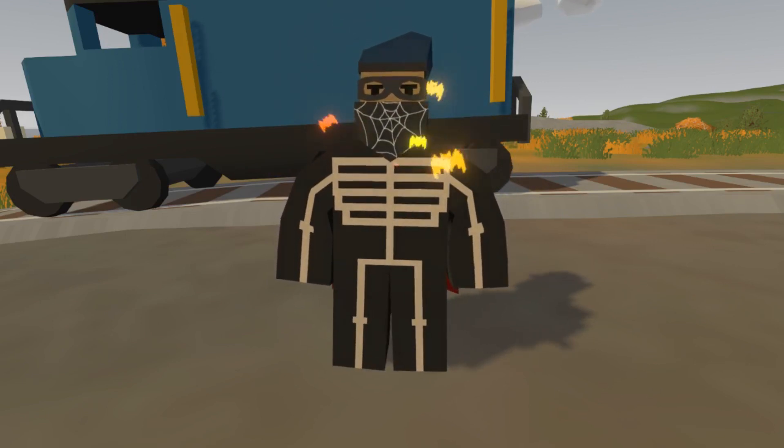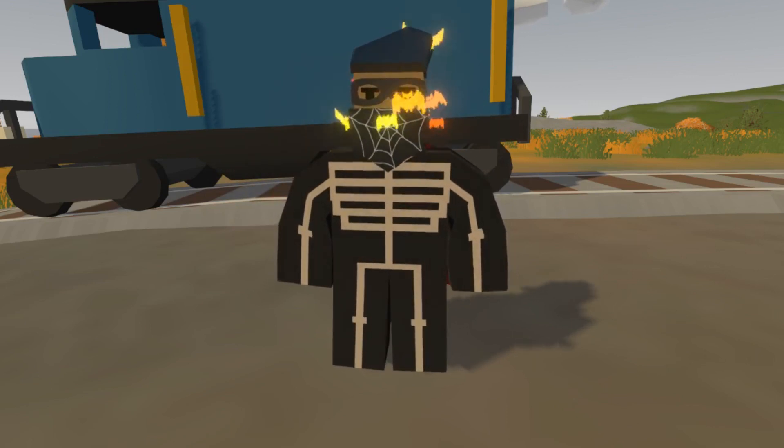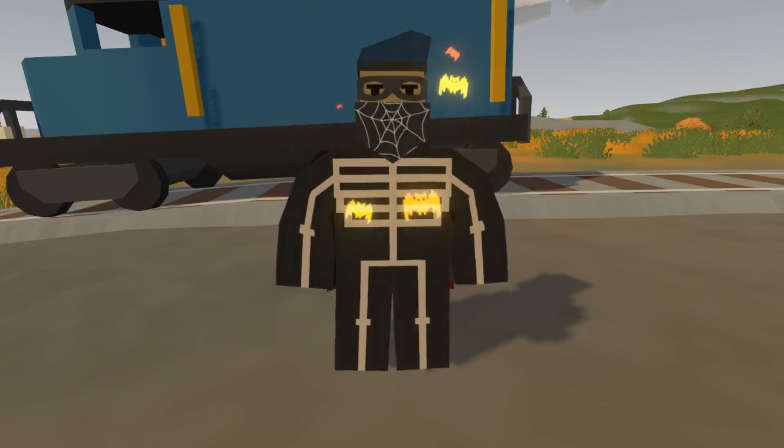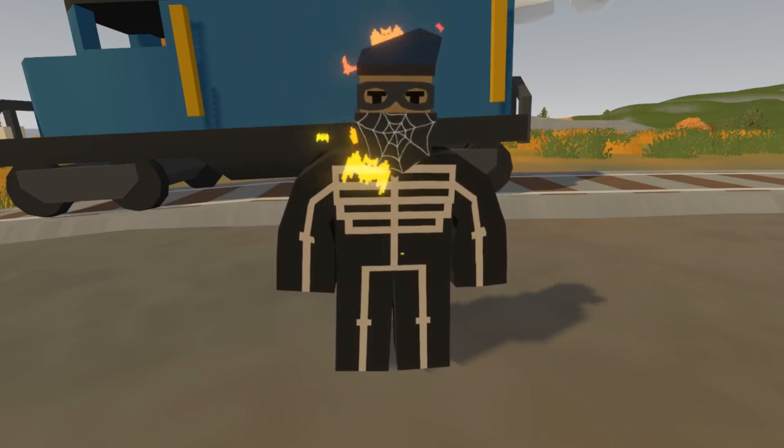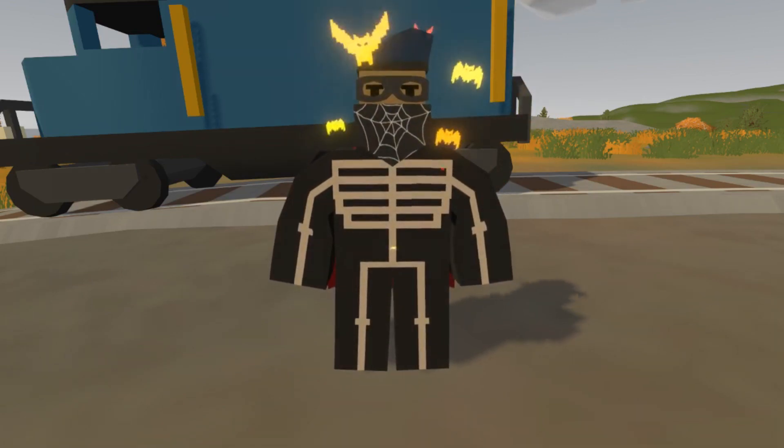The bloodsucker effect is one you can get out of the old Halloween crate. They've just added it so that instead of the haunted effect, you get the bloodsucker one. But today in this video, we're going to be looking through the new update that Nelson has released: 3.21.0.0.